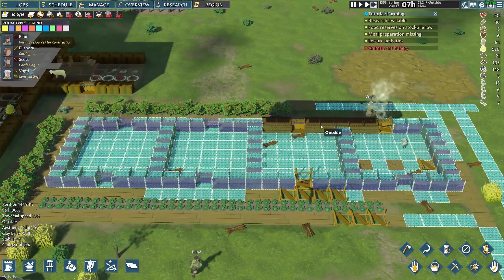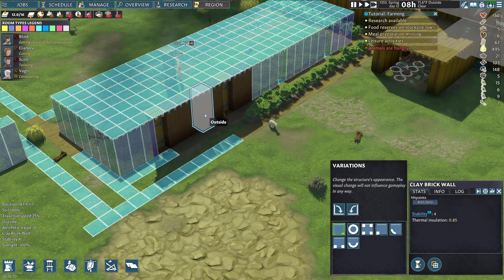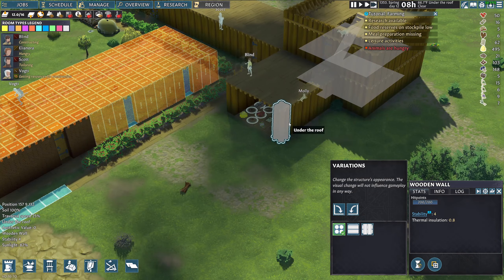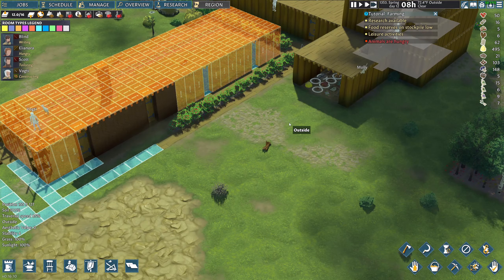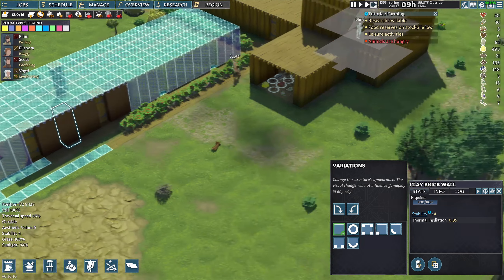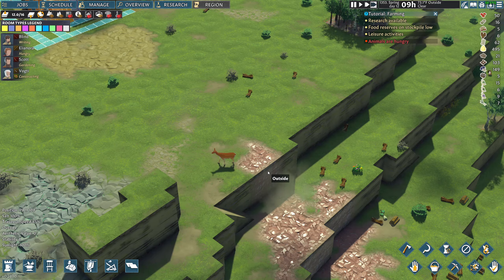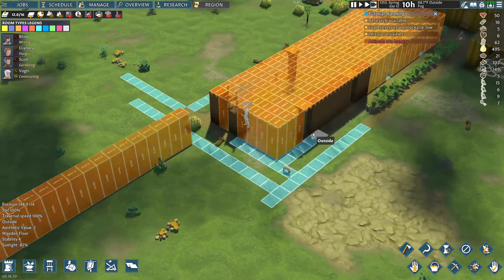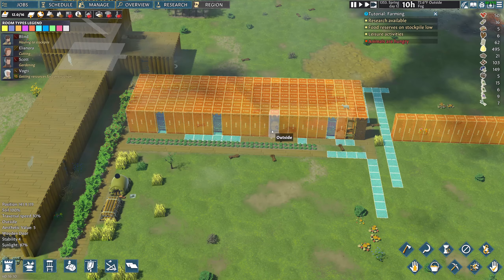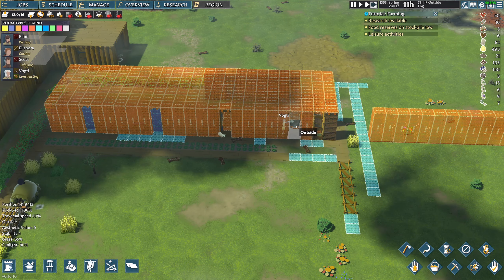Clay bricks have 800 of 800 hit points versus 200 of 200 hit points for the wooden wall. The thermal insulation of clay is 0.85 and the thermal insulation of wood walls is 0.8. People are saying that clay has some of the better insulation. It's also very strong — bricks are very strong. So we're going to build our houses out of them, which is perfect because you want high thermal insulation since there are winters and temperatures in this game, and it can also get hot.